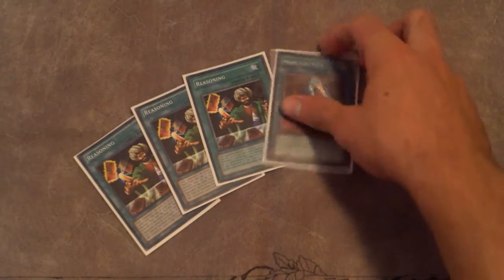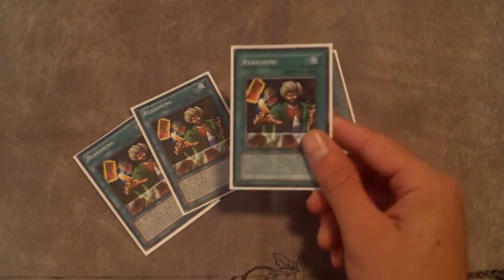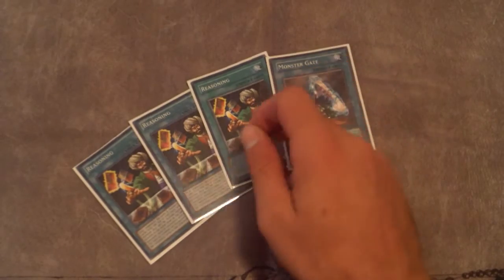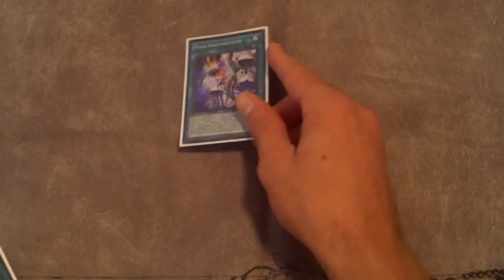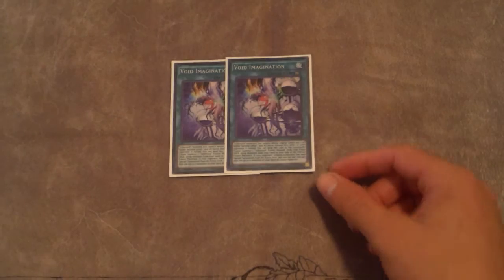We still run three Reasoning and Monster Gate — don't need to really explain that one. One thing for those of you playing against Infernoids: call level one so they don't get the Decatron summon, because that's basically what we go for now. We want you to call like four or three so we can get the Decatron summon. Getting Decatron off of Reasoning is decent.